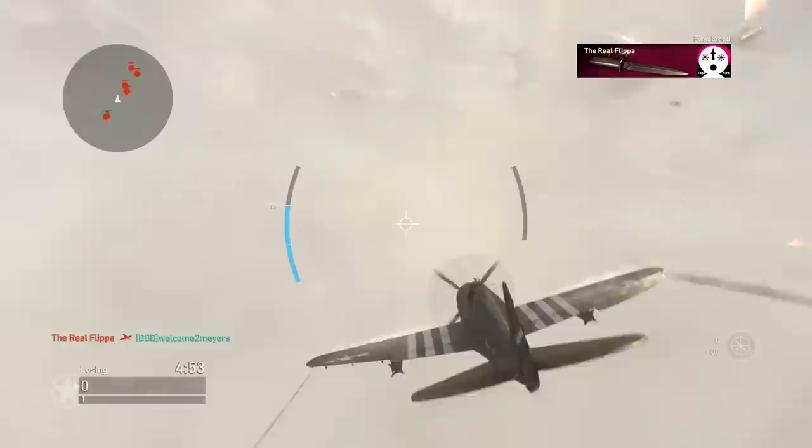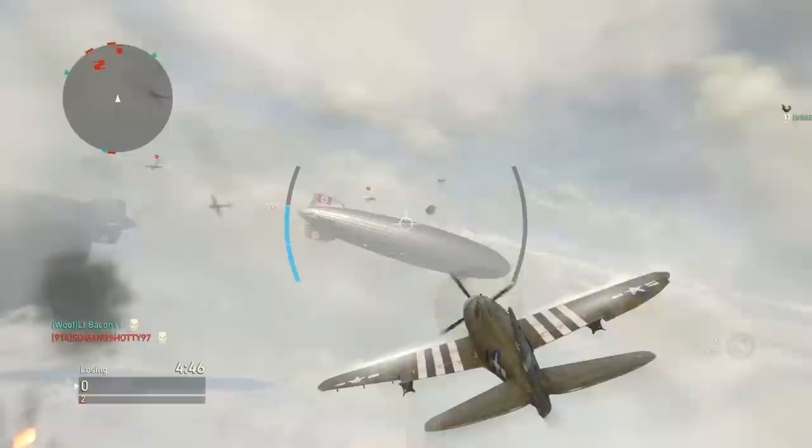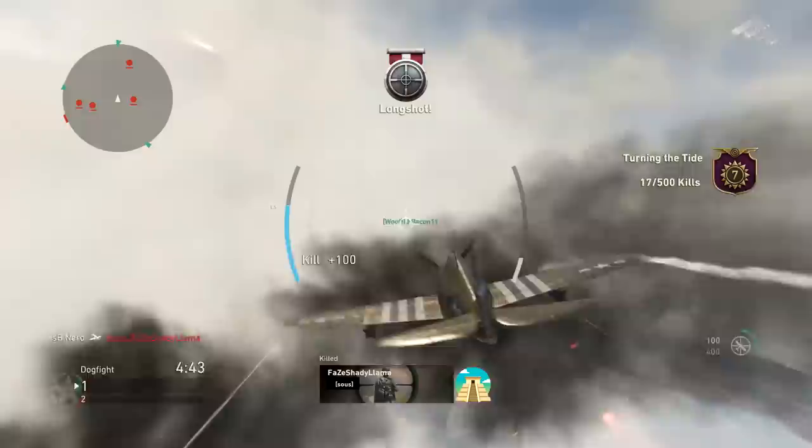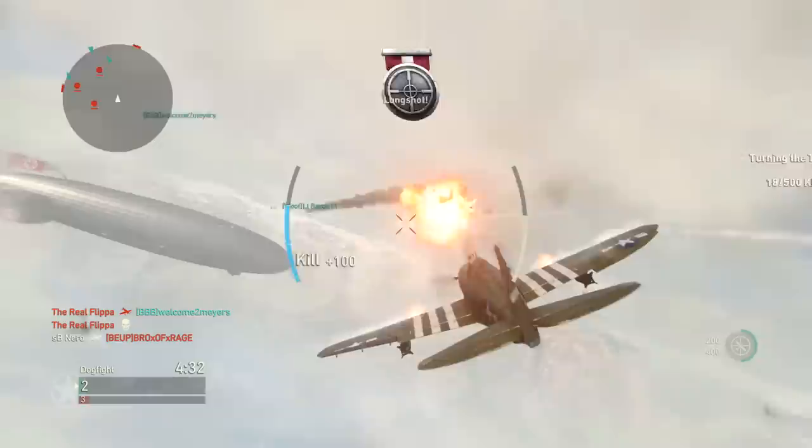We also have a bunch of new game modes added with the Days of Summer event. The first, and this is so insane, is Dogfight. Dogfight was part of one war map before, but now it's an official game mode — basically Team Deathmatch but in planes. As somebody who's been playing Call of Duty for well over a decade, if you told 16-year-old me that Call of Duty would have a dogfight mode where everybody has their own plane, I would not have believed you. But here we are in 2018.